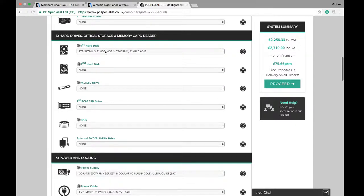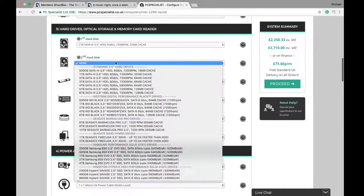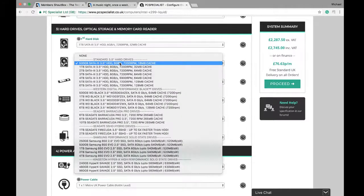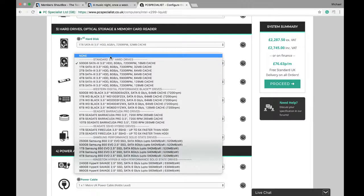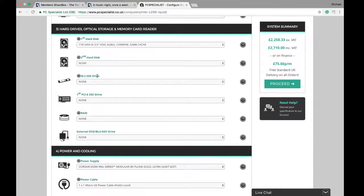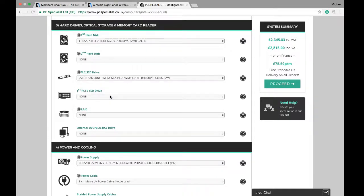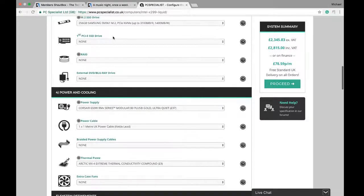For the hard drive, one terabyte will do. We could throw another one in for 45 pounds — probably not, probably not really necessary. For the SSD, that is definitely a must, so I'm going with 256 gigabytes.